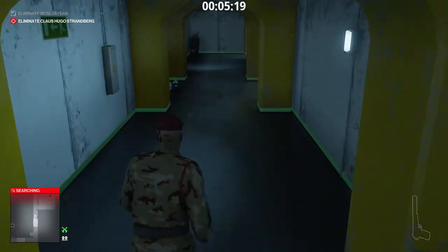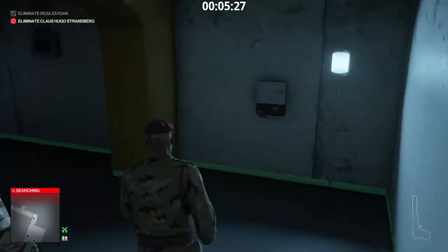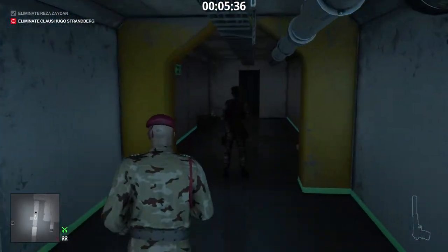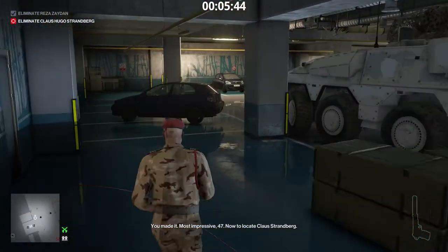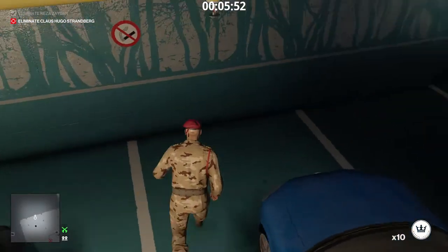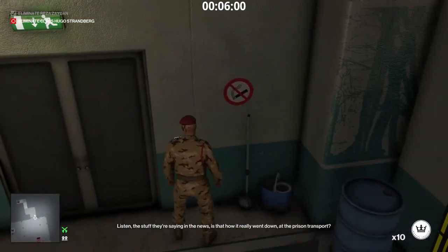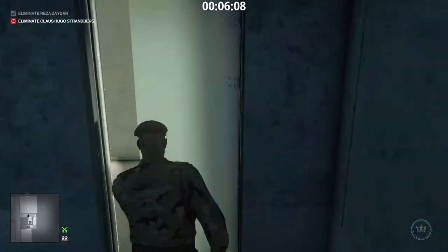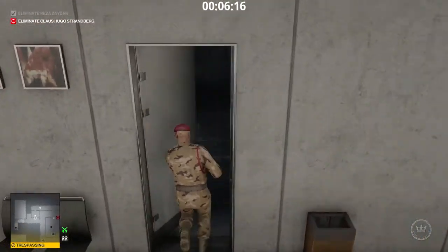I'll need a keycard to infiltrate the consulate and assassinate Klaus Hugo Strandberg. Now to locate two more coins. I am going to the first floor — I'll assassinate Strandberg by sabotaging the stage lamp. Elite soldiers are not welcome here, I need to change disguises.